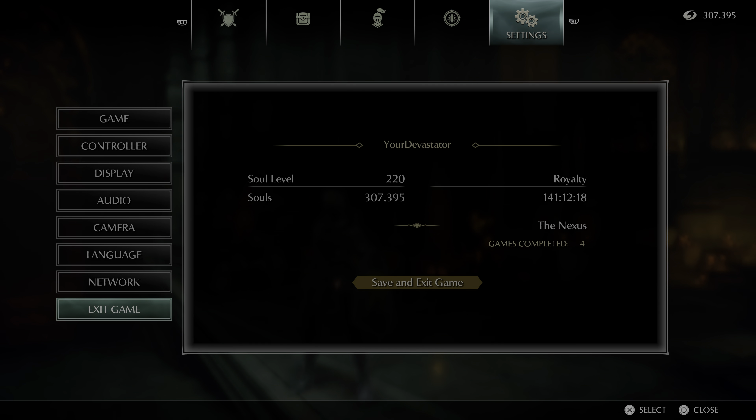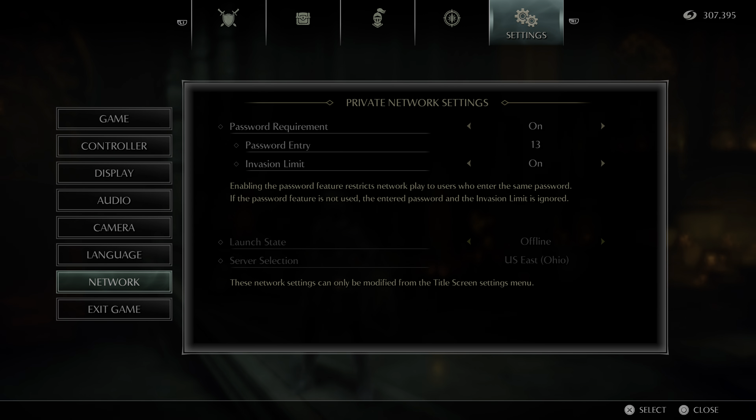So when you load the game, I usually play offline. If you're going through platinum, while being online is more fun because you have the random interactions with other players — whether it's messages, seeing how people are dying, being invaded, or invading yourself — it's easier to control the elements if you just play offline. So if it's your first time playing, by all means play online. But if you're trying to get all your trophies and control your world tendencies, I would just play offline.